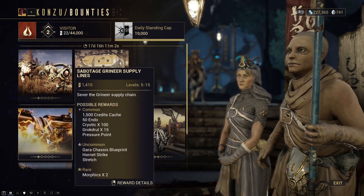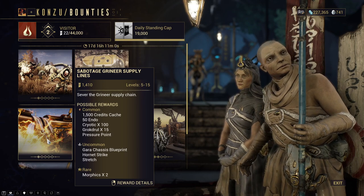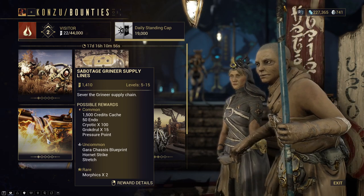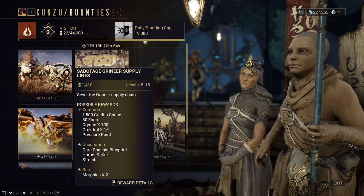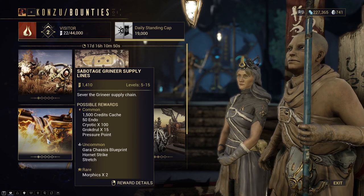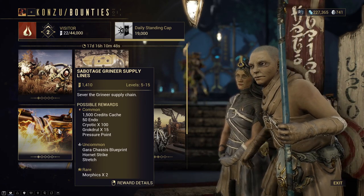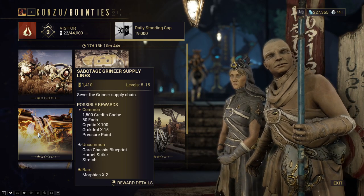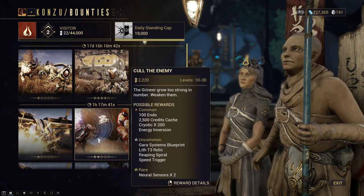The Gaara Chassis blueprint has a 7.52% drop chance at Stage 2 and a 30.56% drop chance at Stage 3. Again, it's an A, B, C drop rotation for all of them, so you're almost guaranteed to get all of these really, really fast.